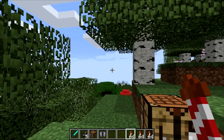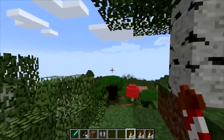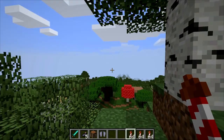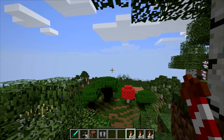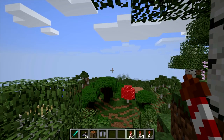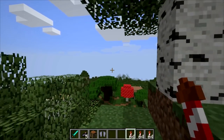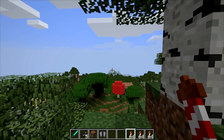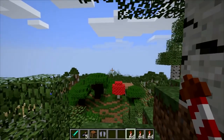To get the elytra legitimately in survival mode, it's going to be extremely hard. You need to go into the End world by making an end portal, then defeat the Ender Dragon and end the entire game. After you defeat the dragon the credits will roll.